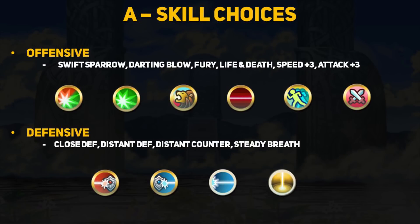I know a lot of people will want to build Joshua differently so I've compiled a bunch of skills for every slot that I think could be used effectively, although obviously you want to use skills that complement each other. Offensive A skills can include any attack or speed boosting skills to help out Joshua's slightly lower attack stat. Even Life and Death could be run since it basically takes his pretty good defenses to a more normal level for sword infantry units. There are also some interesting defensive options: Close Defense and Distant Defense skills take advantage of his already good defense and resistance stats. Even Steady Breath could be an option, although I don't think Joshua is the greatest candidate for that skill.